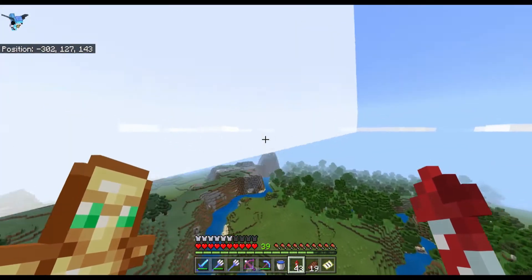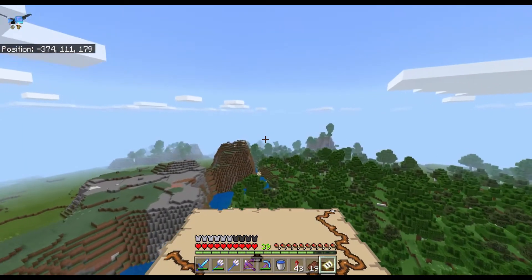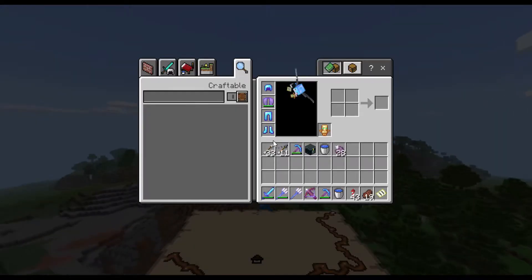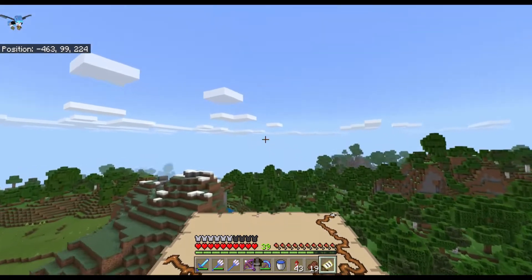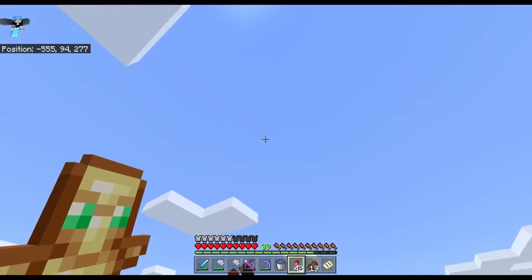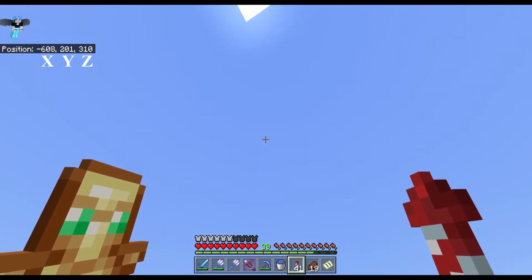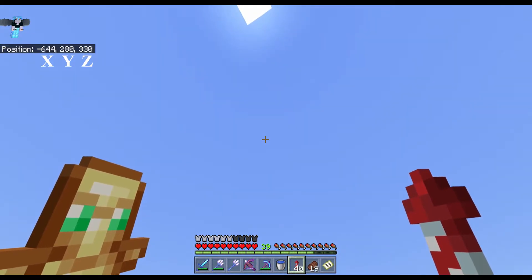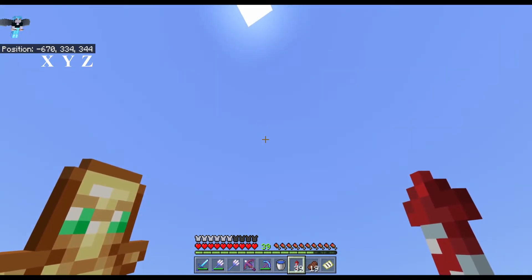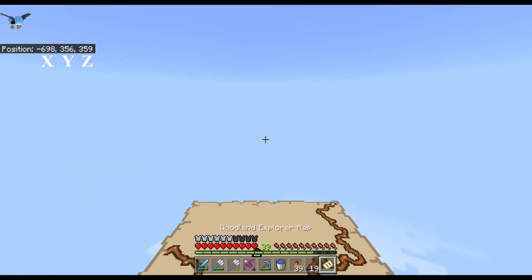Without further ado, let's set off — we're just going to be flying to go find this mansion. I've already looked around quite a bit in this area and didn't find anything, so we're likely going to have to travel pretty far. We started around negative 200 on the X axis and positive 100 on the Z. We'll fly up high and do a slow glide, trying to save rockets. Hopefully it starts raining so we can use the trident to push us further along.